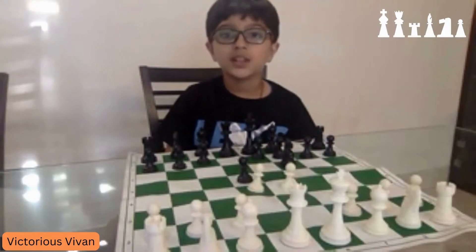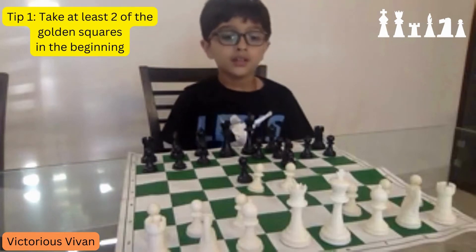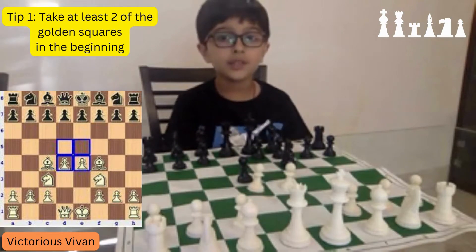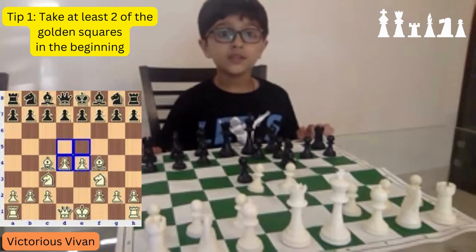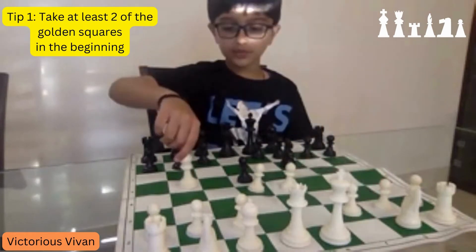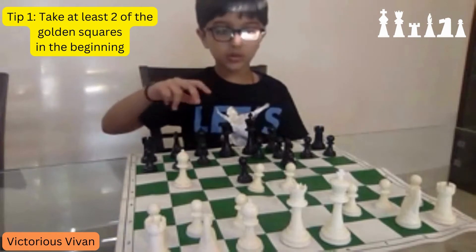Let's start with the dos first. The first thing you need to remember is to take at least 2 of the golden squares in the beginning. The middle 4 squares are the golden squares — these 4. It is necessary to take at least 2 golden squares in the beginning because if your opponent takes more golden squares than you, it will be very easy for them to attack you. For example, the opponent moves the bishop over here and the bishop is attacking my king. This is why it's necessary to take at least 2 of the golden squares in the beginning.